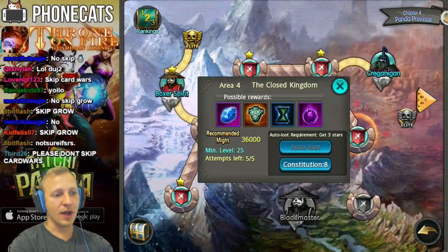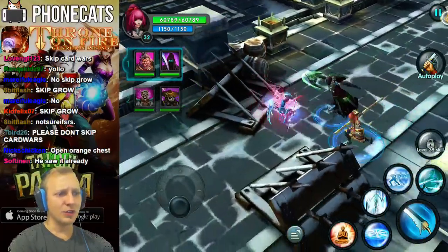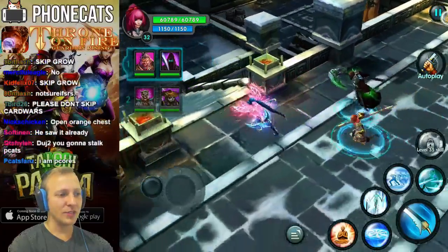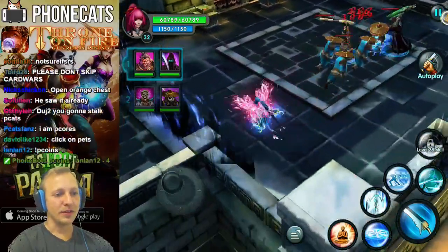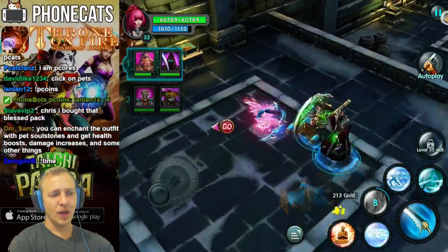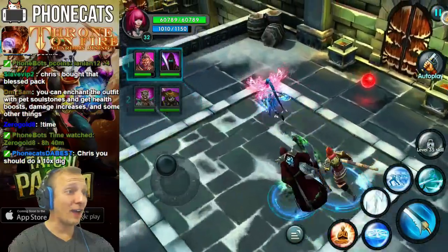We'll try the hardest level that we're at right now. I don't think it's gonna go well, though. But I got my new gear! So there was a big update. People were saying that the controls are different too — we'll see what's so different. Am I going the wrong way? Normally the paths are like really obvious. Oh, those sneaky snakes. We're going downstairs. Let the games begin. Gameplay seems to be fairly similar. Y'all were talking like the entire game changed — I think everything's fairly similar so far. You can enchant the outfit with pet soul stones.